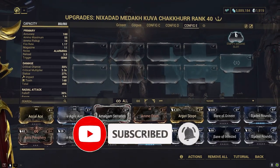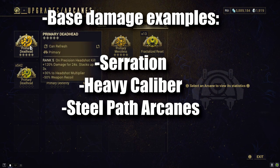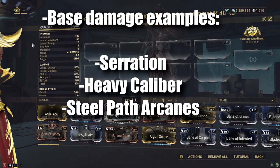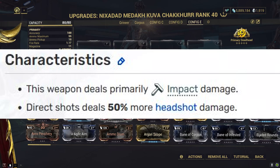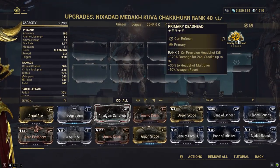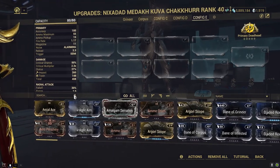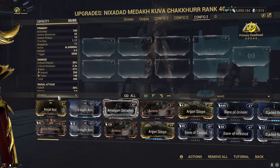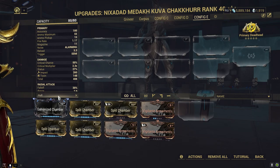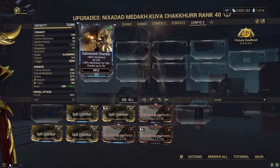Base damage we usually get from our arcanes. Since we're dealing with the Kuva Checker, a weapon with increased headshot damage, we're gonna be getting Primary Deadhead, which allows us to deal even more damage with our headshots. For multi-shot, we have Galvanized Chamber or Split Chamber — ideally Galvanized Chamber.